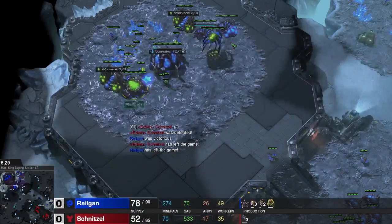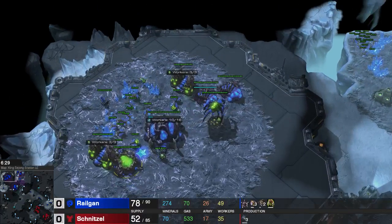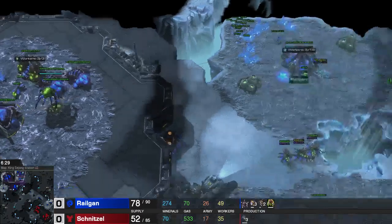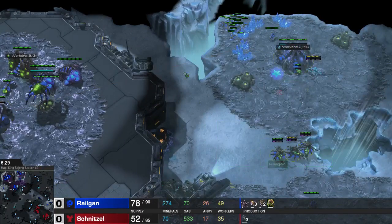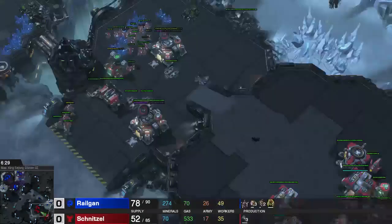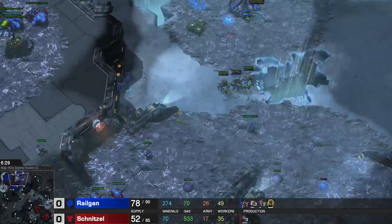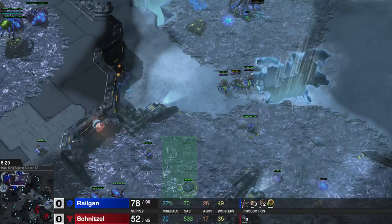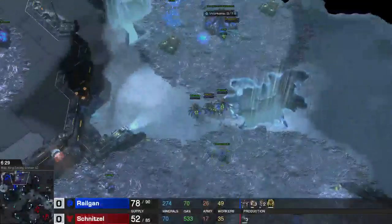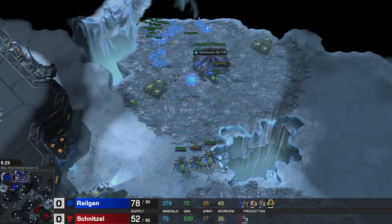So what we saw in this game: hatch first into gas pool. Got Zerglings with the first 100 gas, Overlord drop with the next 100 gas. Went for a standard third hatchery. Got a Baneling Nest and Evolution Chamber around supply 330 to 345. Then dropped 8 Zerglings into his main and 4 Banelings into his natural, and did a lot of damage. At home I defended without a problem using my existing Queens, a Spore Crawler, and some Banelings.